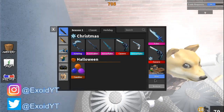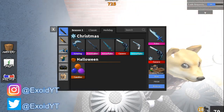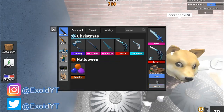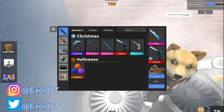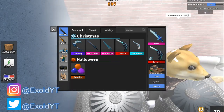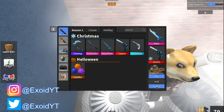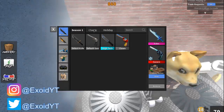Feel free to pause the video. The codes are, from oldest to newest: prism, sketch, coral, tennis, sub-zero, and the last one is 'that.' A lot of people are saying some work and some don't — I've redeemed all of these myself already. As you can see, the redeem button turned blue, confirming they were entered. That's all the codes in the game.